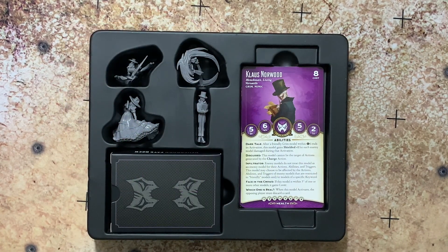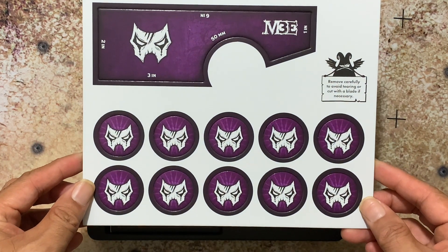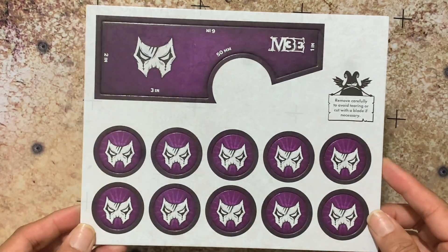As with all starter sets, you're going to get your 4 figures, your cards, and your fate deck, as well as a token sheet that has your measuring widget and your 10 scheme markers. A great way to get a beginner into Malifaux.